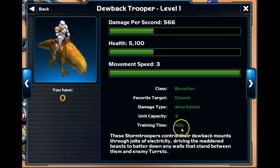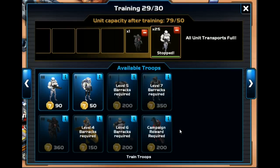The downside is that it does take a little bit longer — still not that long. It takes 42 seconds to make, and again, this is the level 1 Dewback Trooper. So you are going to want to be getting to level 4 here and making the Dewback Troopers.